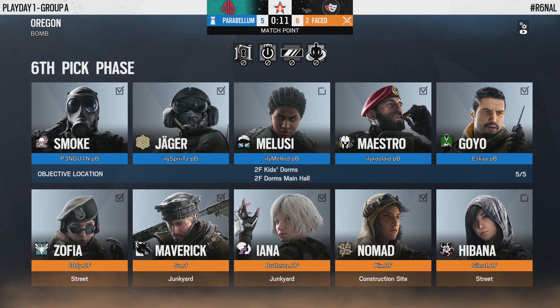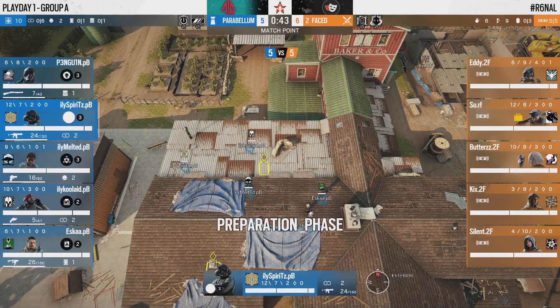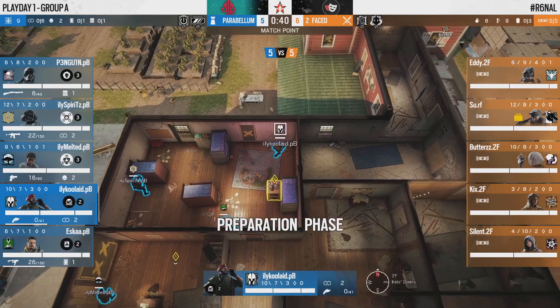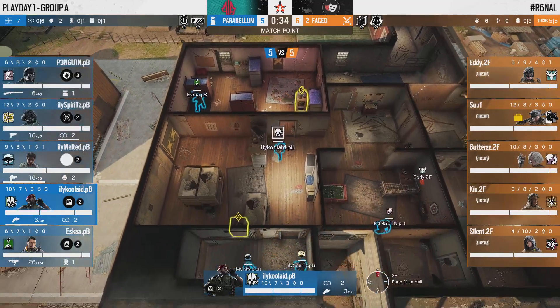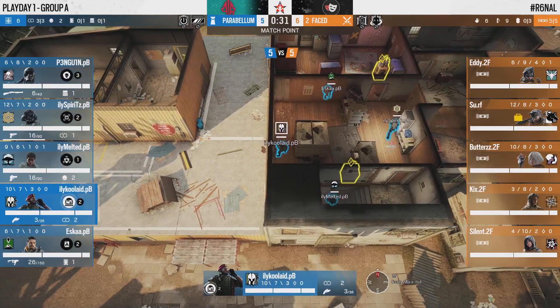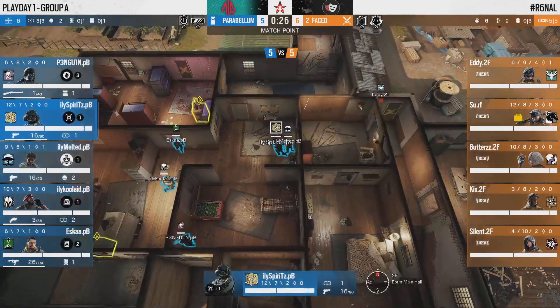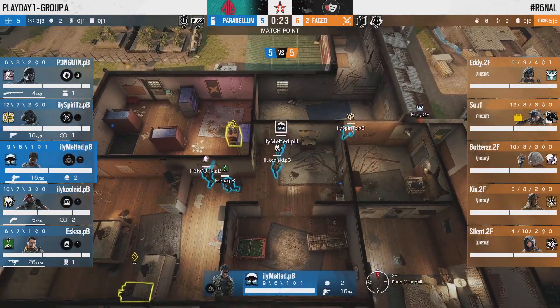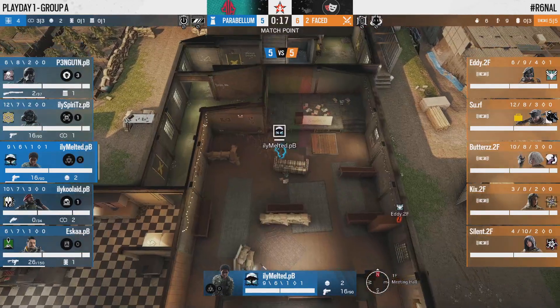Parabellum with a flawless round — I'm not sure what 2Faced were doing other than dying in the most demoralizing way possible for Parabellum, but yeah that failed. Looking at the last flawless round from Parabellum — round three — that was on a meeting attack. Thankfully for 2Faced, at least you can look back and say it's not like it gave Parabellum a ton of momentum. But that's still a bit of a concern. Something we never even got to talk about — the match point that 2Faced secured: it was six to four, match point, but it is now six to five. Parabellum are only one round away from OT.